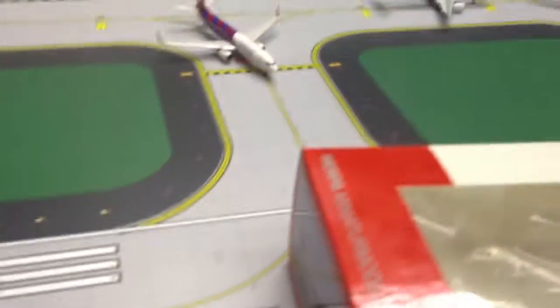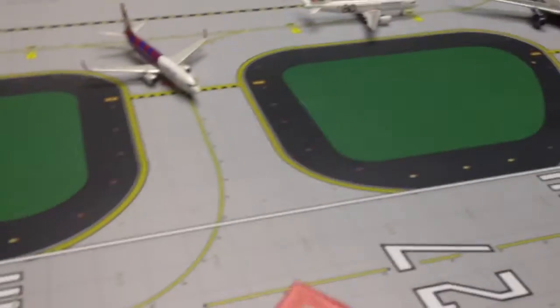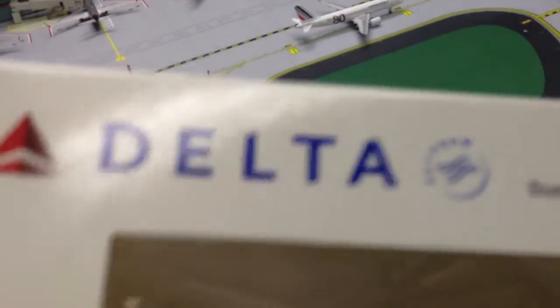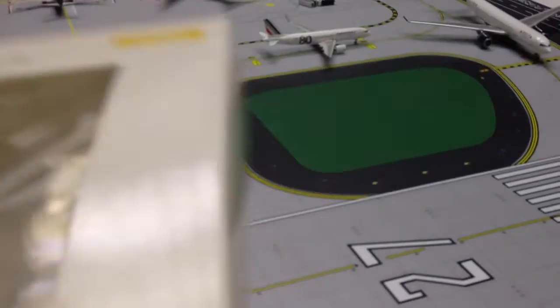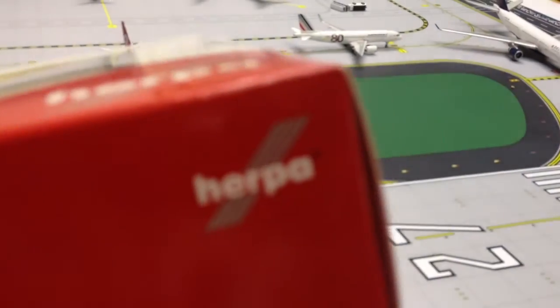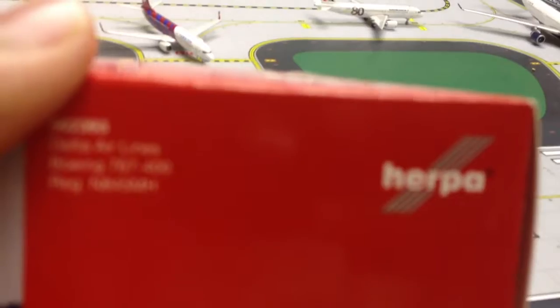Hello YouTube, this is the video of my Delta 1-400 Herpa model in the diecast library. Here's the box. Registration is N845MH. My phone is the Herpa 767-400, Pitcher, 4-400, and Magician.